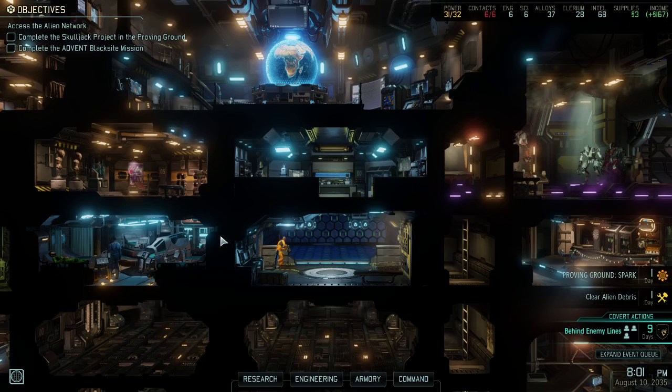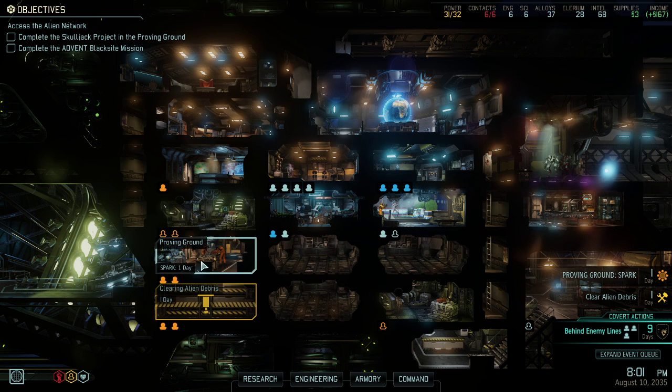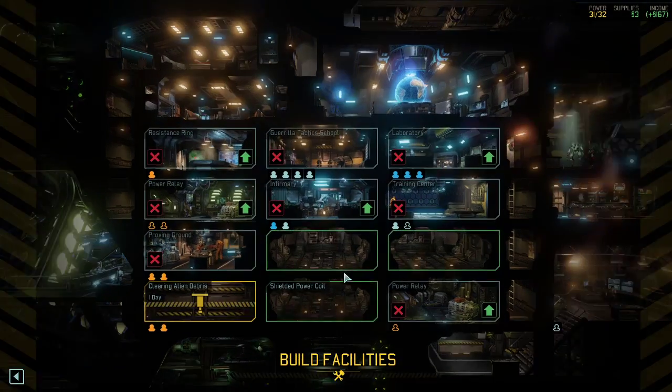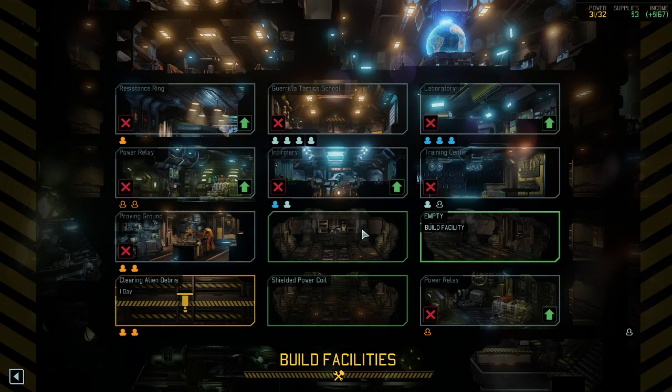Let's just double check what else we can do. We got our training going, got our removal of negative traits going, got our building going. We can't build additional — yeah, we could theoretically build Resistance Communication but we don't need that yet.